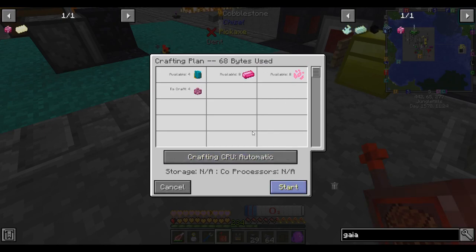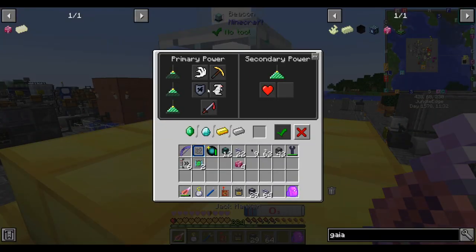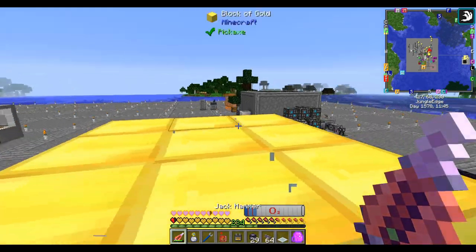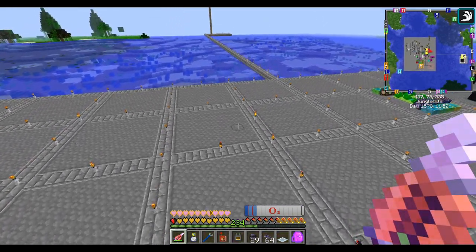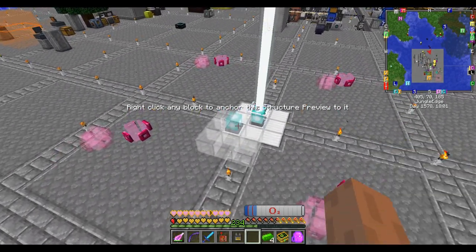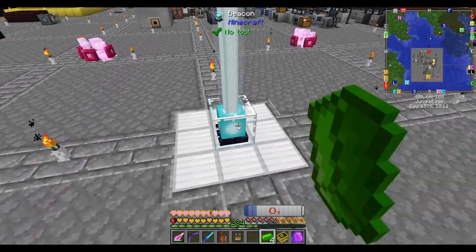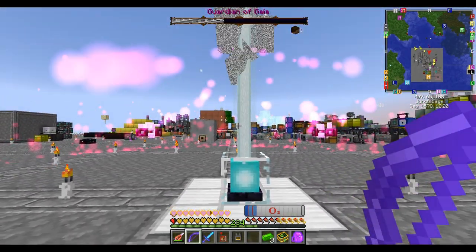The arena takes four Gaia pylons, which need elementium and pixie dust, and one beacon. I'm going to yoink our beacon since it's not doing much - it's giving us speed but whatever. It takes a long time to break, but I'll borrow it and put it back when we're done. You can use the Lexica Botania to help you build the required blocks for the arena, but I already have it built. Then all you have to do is shift right-click a piece of Terra Steel on the beacon and the fight begins. The fight turns off any creative flight you have, so unless you have pseudo-creative flight like from a jetpack you won't be able to fly.